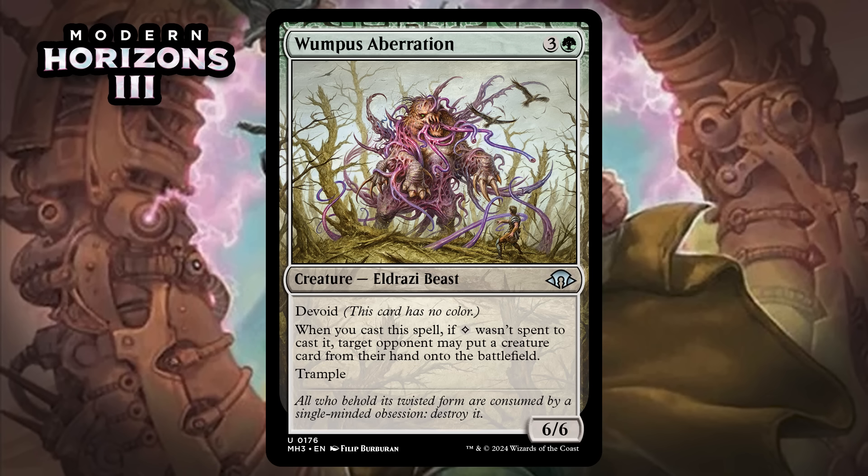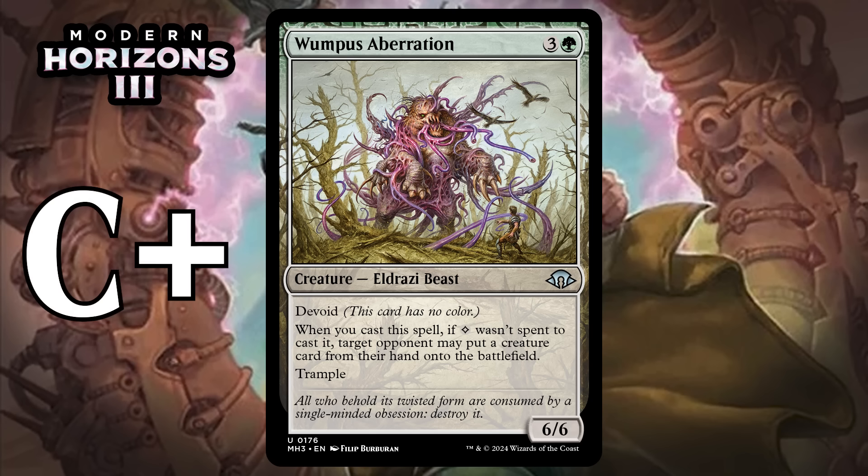Next up, it's Wumpus Aberration, which for three generic and a green is a 6/6 Eldrazi Beast at uncommon with Devoid. When you cast it, if colorless wasn't spent to cast it, target opponent may put a creature card from their hand onto the battlefield. It has trample. Hunted Wumpus was a favorite card of mine as a kid, so getting an Eldrazi version is pretty cool. You really want colorless mana to help pay for this, or you might give your opponent a scary advantage. Whatever they put into play likely isn't bigger than the Wumpus, so it won't always be a complete disaster — but disasters will happen sometimes. You're not actually giving them a card worth of value, you're just giving them a discount. Having a colorless mana around by turn four isn't an insane requirement, and it's a 6/6 Trampler regardless of when you play it. I'm giving it a C+.